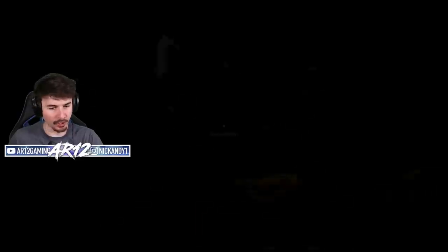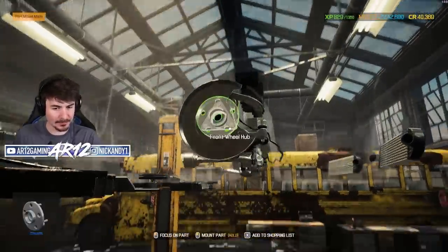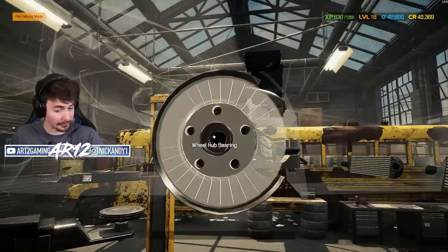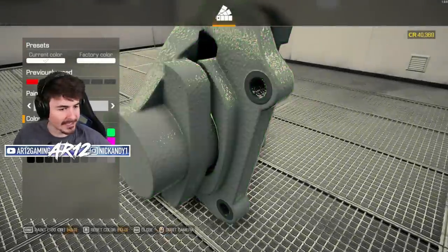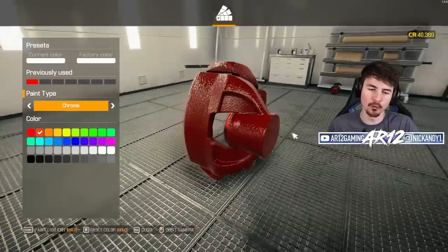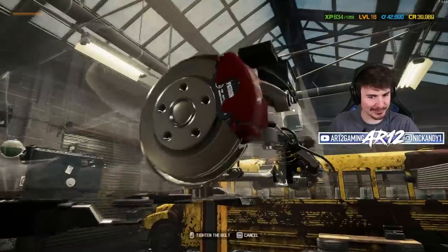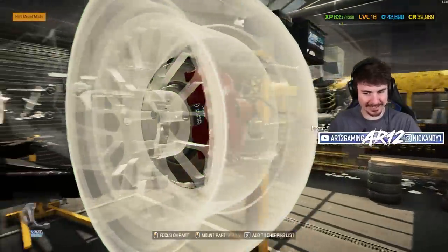Twitch chat has a good idea and says I should paint my brake calipers before I get them installed. I love that idea. I don't actually know if it'll add to the value, but it'll definitely add to the cool value. Twitch chat, what color should our brake calipers be? Do we want like a bright red? Chrome probably looks the best. Chrome red — let's get these installed now. That is so cool. Proper red painted brake calipers.